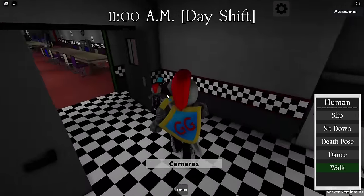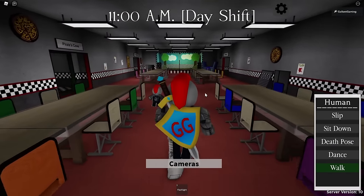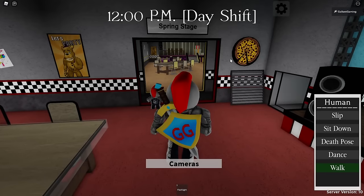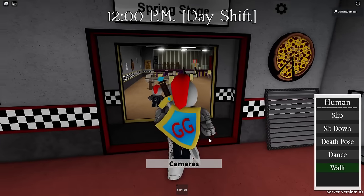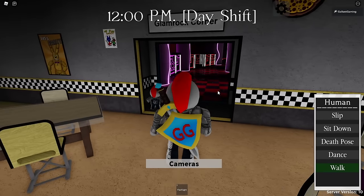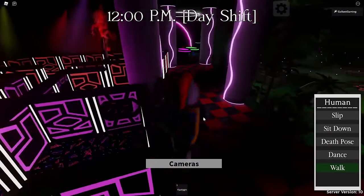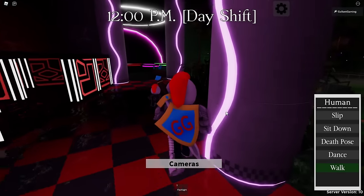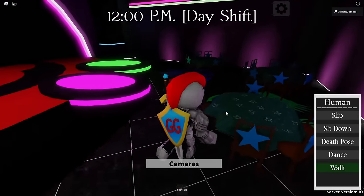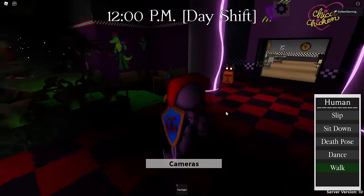You can pretty much just go in through the back doors — it'll lead you into the kitchen and then into the main party room. Then go up towards the front stage and turn left into the spring stage room. Then turn right into the new area of the map called the Glam Rock Corner. There's a bunch of cool stuff in here — a little bit of Phazer Blast, Monty Golf, and even a stage for all the Glamrocks with some tables.